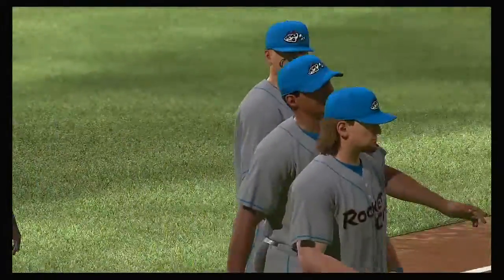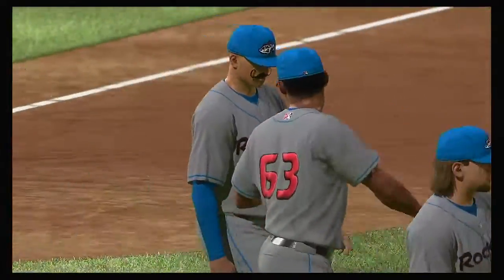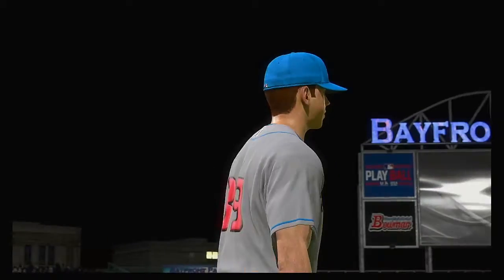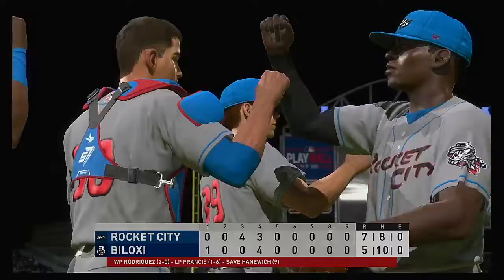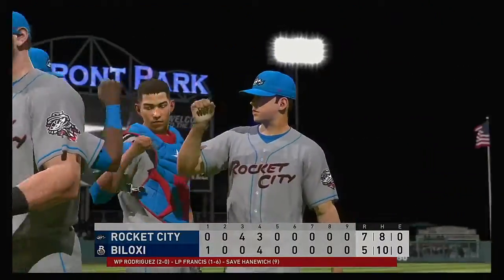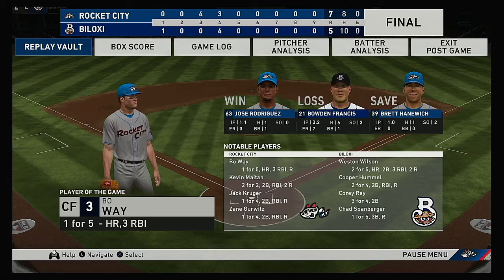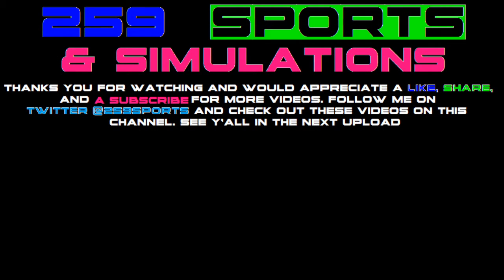Rocket City led this game from the third inning on and never wavered. Jose Rodriguez gets the win in relief, his second of the year. Bowden Francis was hit hard to the tune of seven earned as he takes the loss. Brett Hanowich earns the save out of the bullpen, his ninth of the year. So that's a wrap here tonight for Mark DeRosa, Dan Plesac, and Matt Vaskurgeon — you've been watching MLB The Show. For more, find us on Twitter at MLB The Show. For the victorious Trash Pandas: seven runs, eight hits, no errors, left six men on. For the Shuckers: five runs, ten hits, no errors, left ten men on. Time of the ballgame: three hours and 27 minutes. Thank you for joining us here tonight.